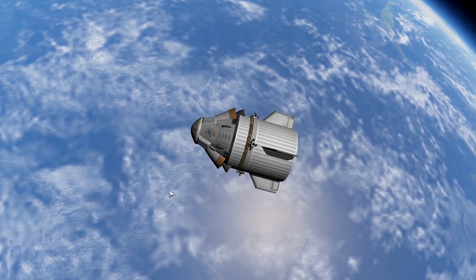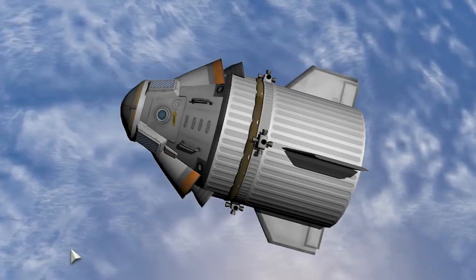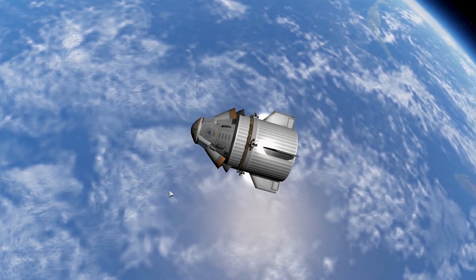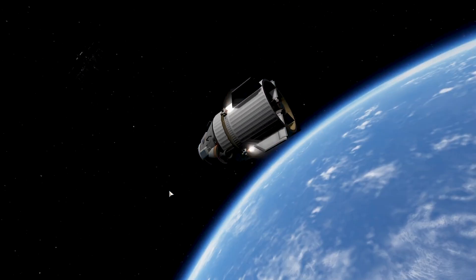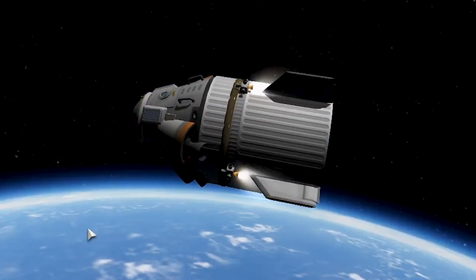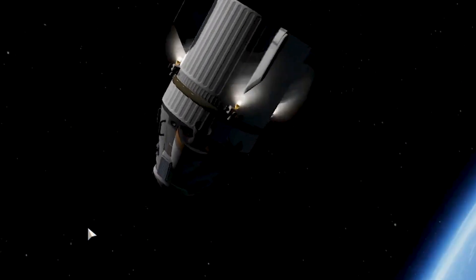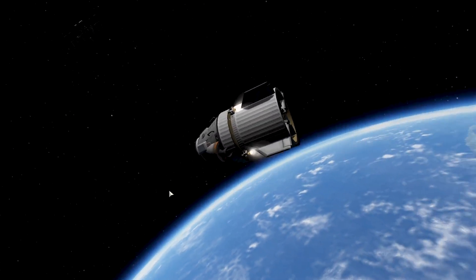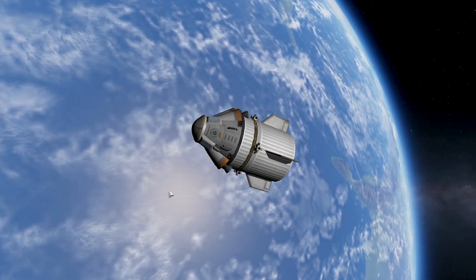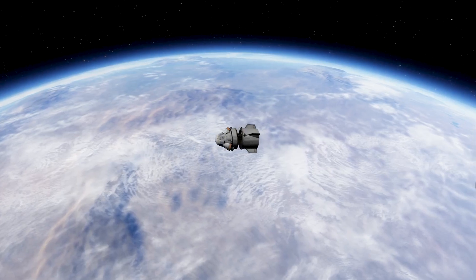This is the undocking sequence and the de-orbit burn sequence. I was originally thinking they used the Super Dracos for de-orbiting, but I figured out they just used the normal Draco thrusters because they're a bit more efficient. I did have to research this. There were a few unreliable sources saying the astronauts jumped out and used their jetpacks to de-orbit the craft, but I know that's not true unless you're a Kerbal player.